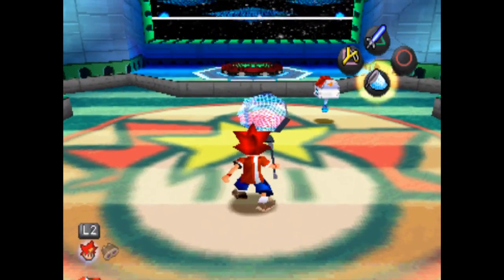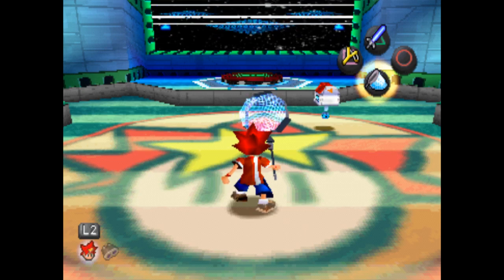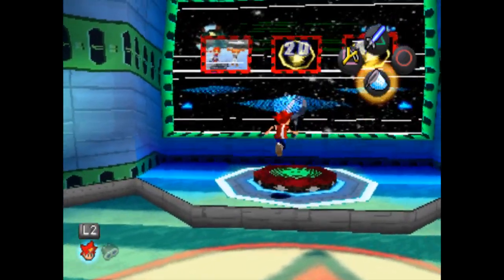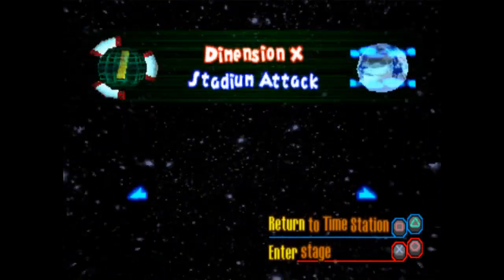Greetings everyone! It is me, Geeklebe, and welcome back to Ape Escape. In the last part I showed off my poor performance at a twin-stick racing game. In this part, let's go back and catch a monkey with the Slingback Shooter glitch I showed off earlier.